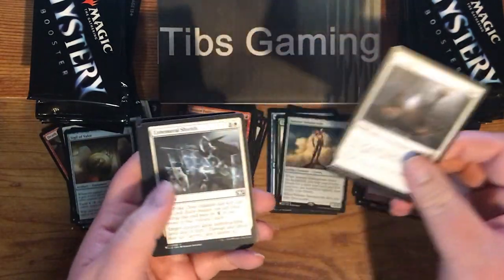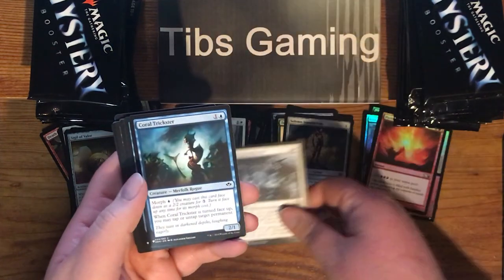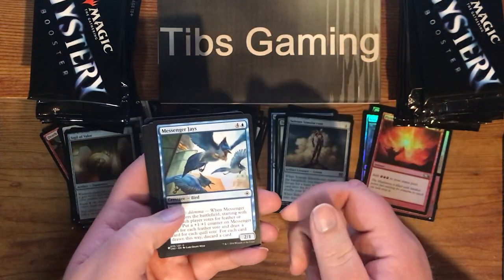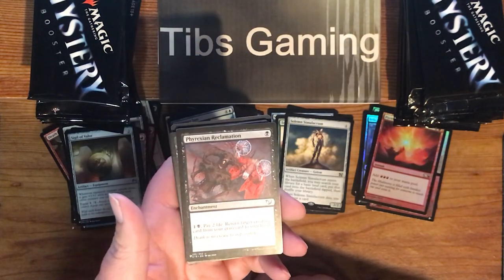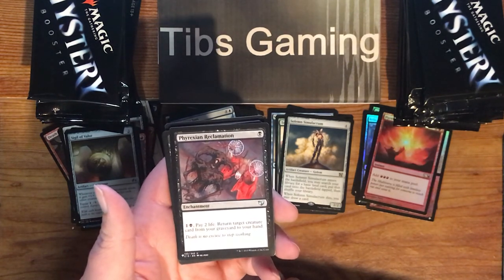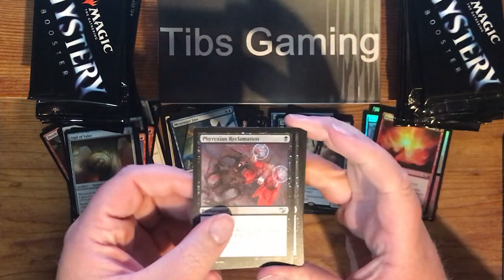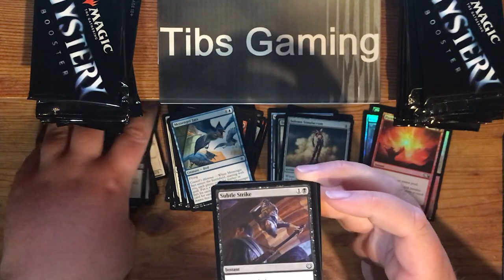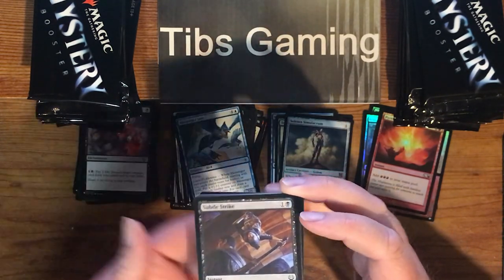Got a Humble. Ephemeral Shields. Coral Trickster. Messenger Jays. Vyrexian Reclamation from Commander 2015 — one black for an enchantment, one generic and a black, pay two life, return target creature card from your graveyard to your hand. It's one of the older recursion cards that used to see a lot of play, but now there's so many options.